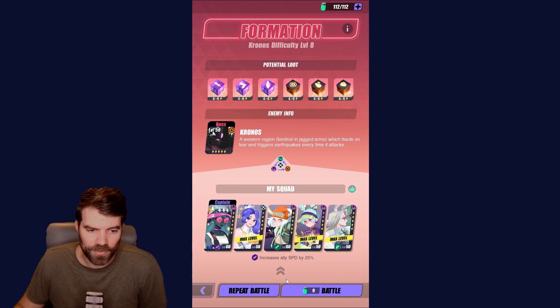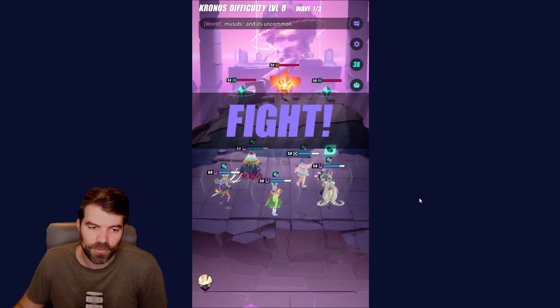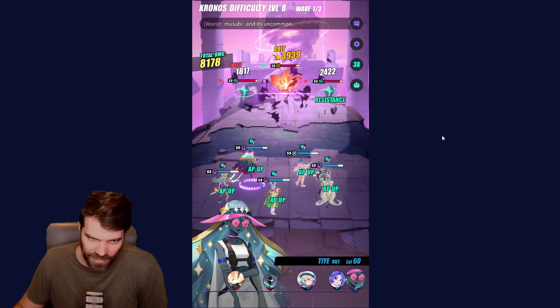Alright, let's challenge this one. I'll show you the run first, and then I'll go through my team and I'll show you how I geared them, what kind of stats I have, etc. So I'm able to clear this with 2 level 60s and 3 level 50 supports. Let's just show you the auto run, and then I will go over the team and show you how I built everyone.